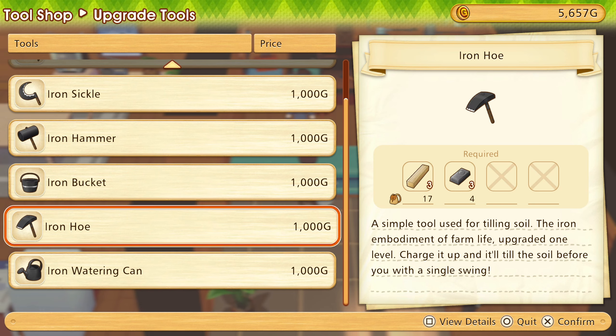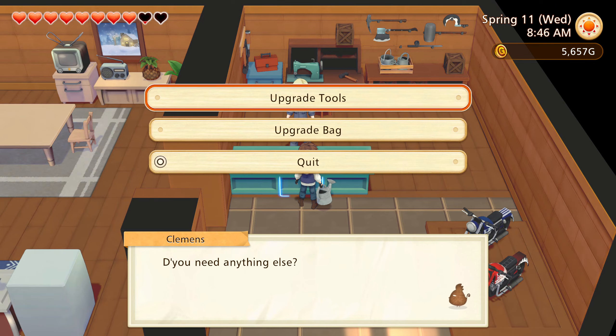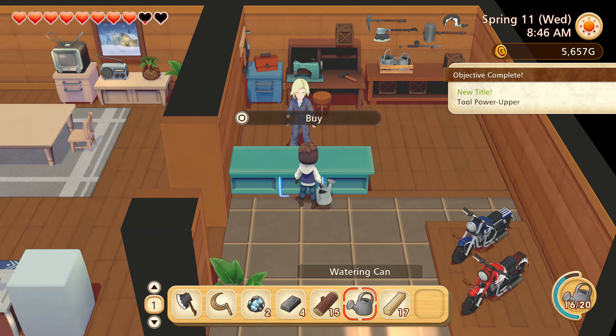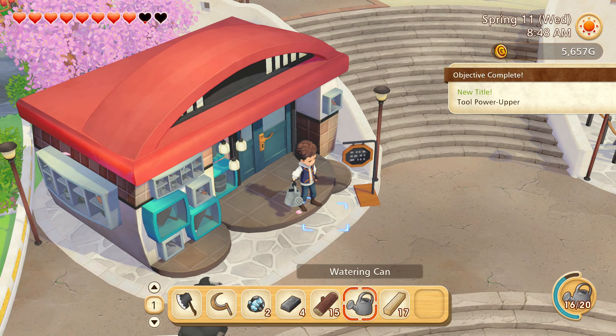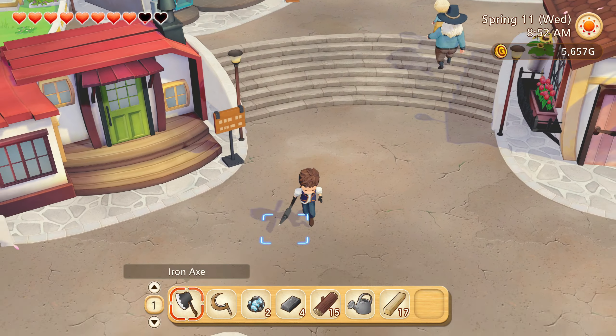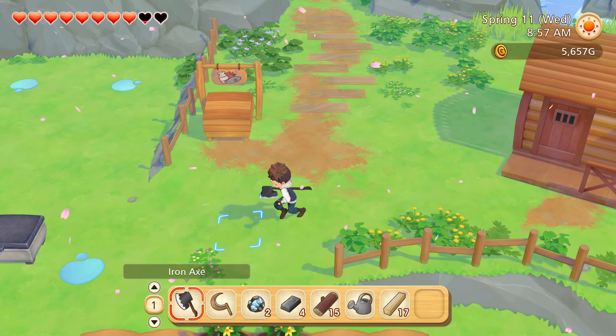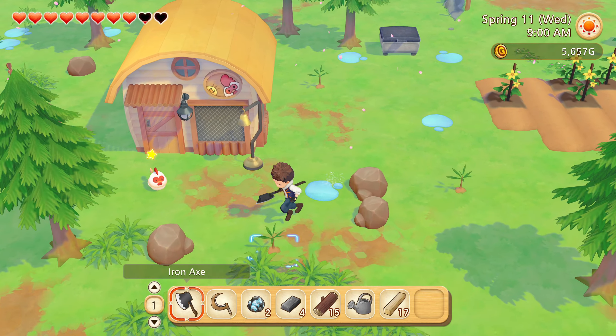You can charge it up, and it can take down a tree with a single swing. Okay, I don't think I'm going to get a pet just yet though. But hopefully this will help me bring down those trees that I need.